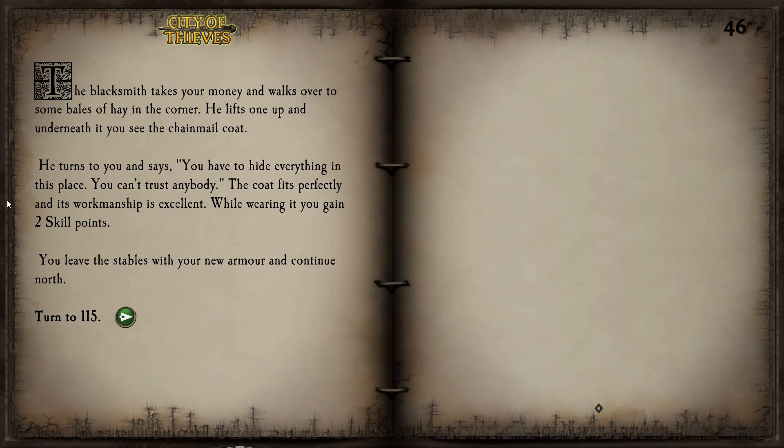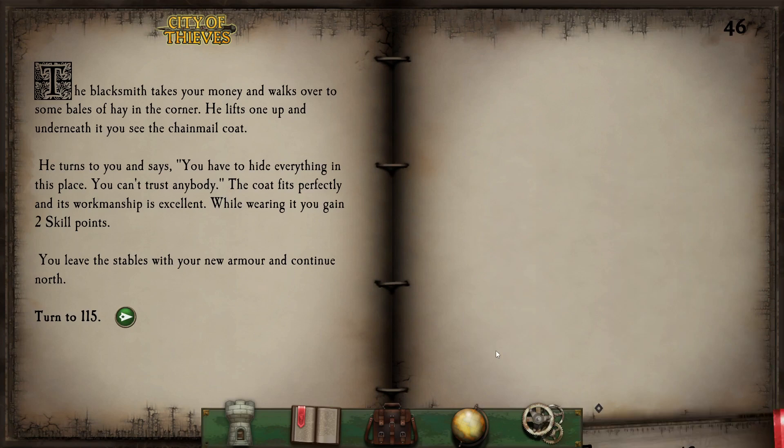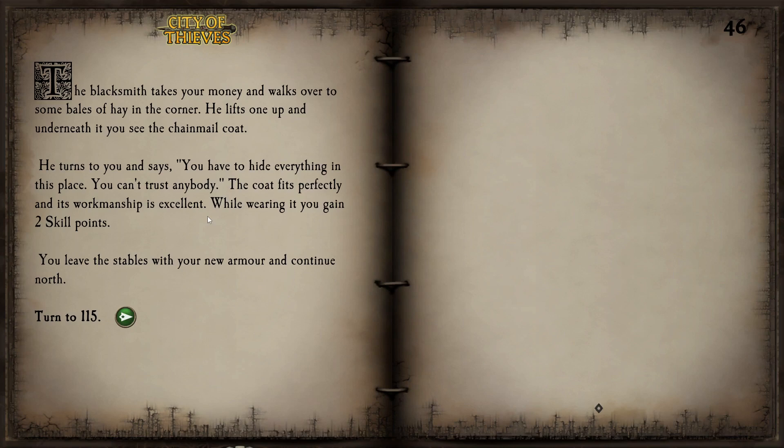We spend half of our 37 gold pieces on a chainmail coat. The blacksmith takes our money and walks over to some bales of hay in the corner, lifts one up, and underneath is the chainmail coat. He says, 'You have to hide everything in this place — you can't trust anybody.' The coat fits perfectly and its workmanship is excellent. While wearing it, we gain 2 skill points, bringing us to a skill level of 13, meaning we automatically pass all skill checks. We paid 10 gold pieces per skill point — a trade I'm always willing to make.